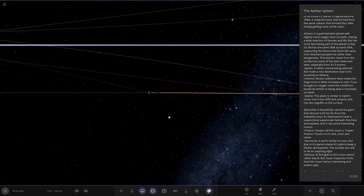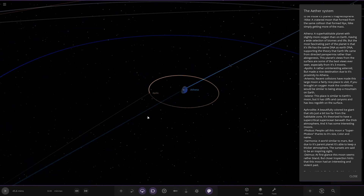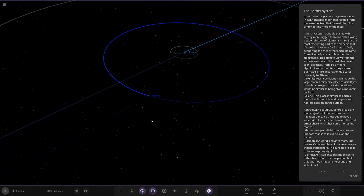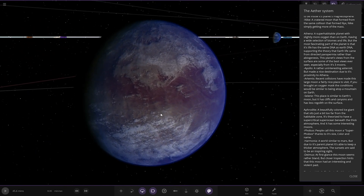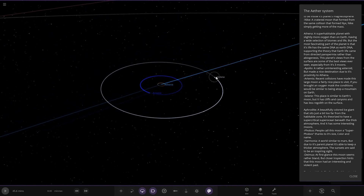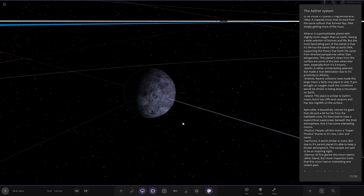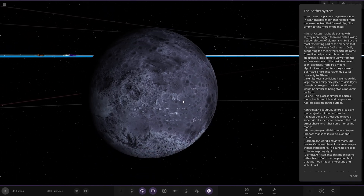Next up we've got Apollo — a rather uninteresting racing asteroid. Then there's this moon: recent terraforming has made this large moon a fairly nice place for a visit. If you bring an oxygen mask, conditions will be similar to being on top of a mountain on Earth. We've got Selene — similar to Earth's moon, with cliffs and canyons and less regolith on the surface.